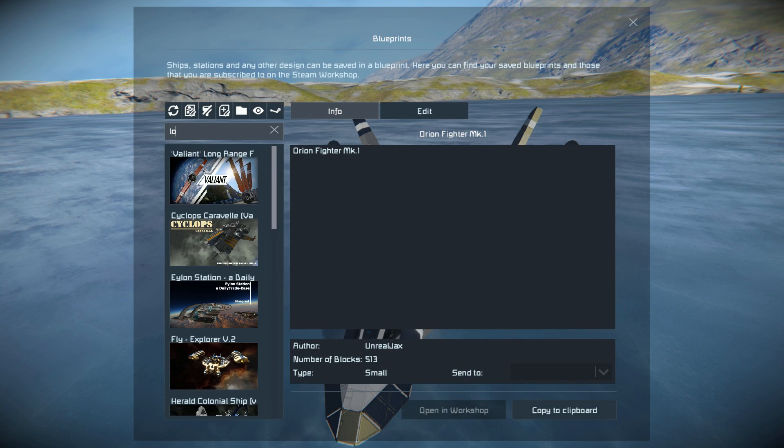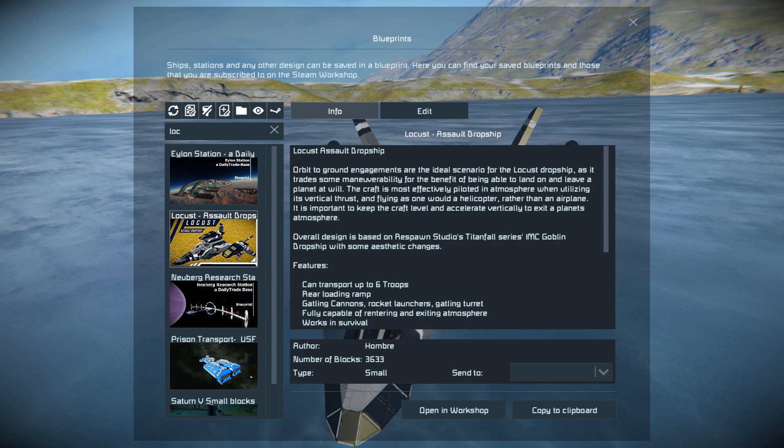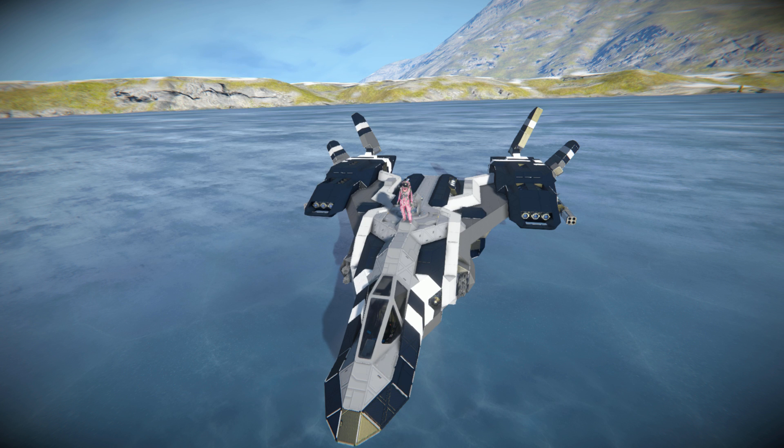Pressing F10 and finding the Locus. There it is. This ship weighs in at 3,633 small blocks. It uses no mods, and it uses none of the blocks from the DLC packs, so it's perfect for vanilla survival mode.